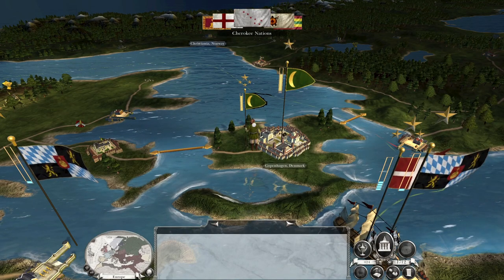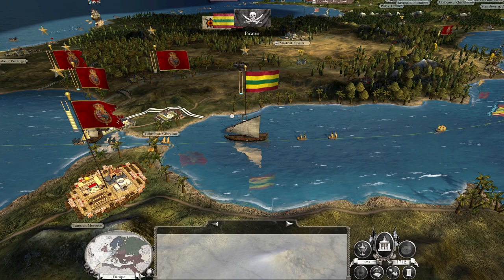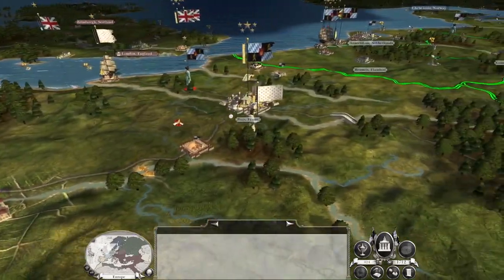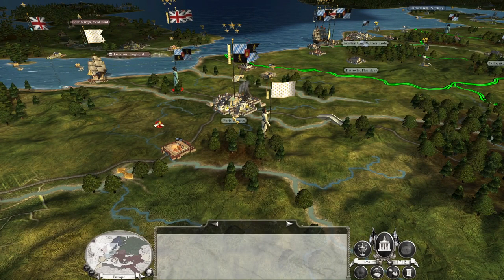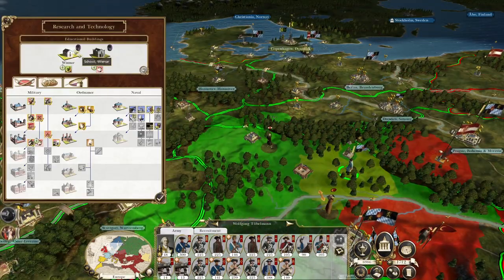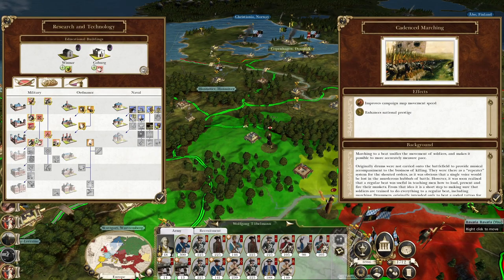We've got to watch out for Copenhagen — the Moogles might surprise us. We are going to take back Denmark. Come at us rebels — they're not going to come at us. Socket bayonet researched — great. We're going to go for cadence drumming next as campaign map movement speed is still useful. These troops are replenishing, so let's go for military academy to make sure we don't get bottlenecked on research.